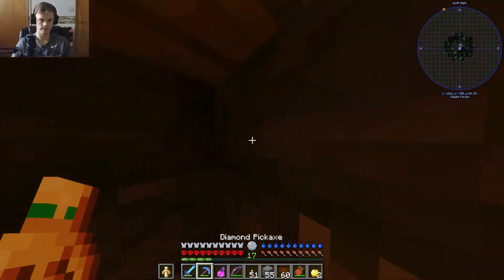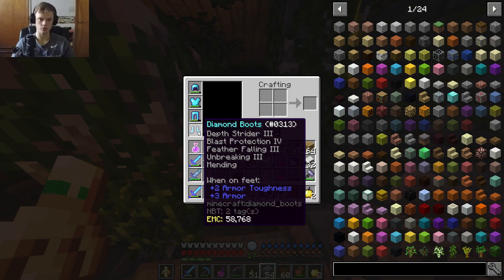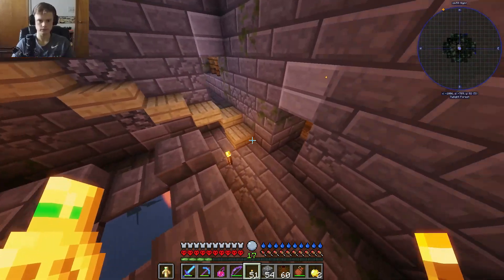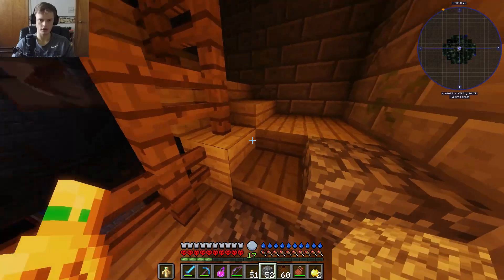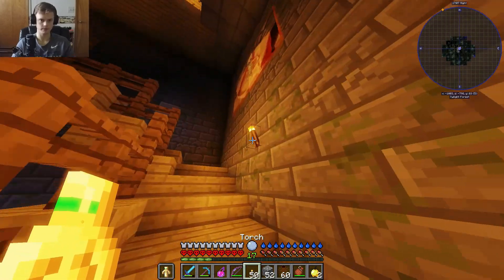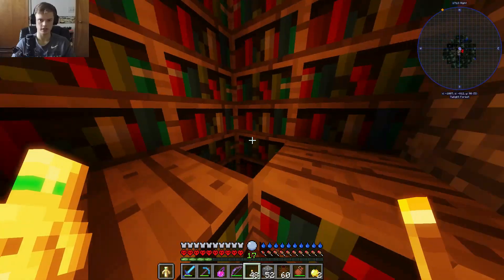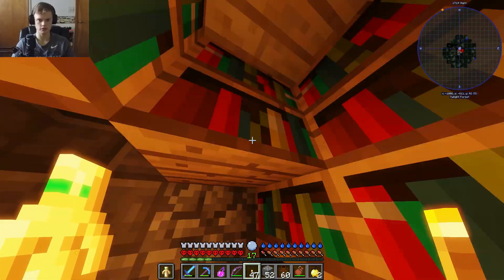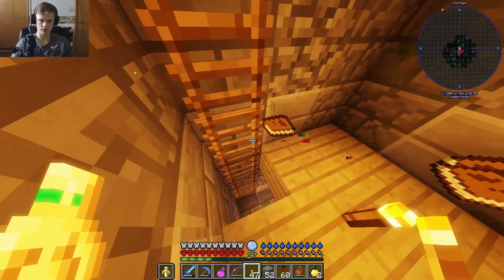We're not going out there. I still need to get feather falling four on these boots — I put mending on it finally. I got feather falling three, which is decent, but not feather falling four. I was thinking of putting mending on all my slime armor too, since it degrades pretty quickly — and I could even enchant it for more uses in the nether. Am I missing the point of this? Let me just see what's up here real quick. Yeah, there's nothing.